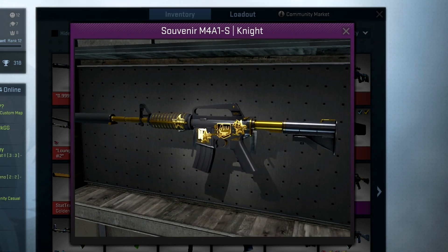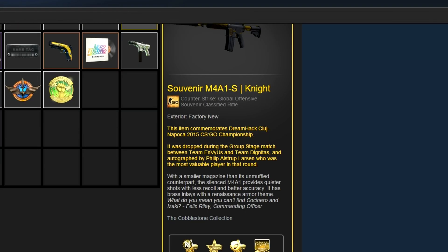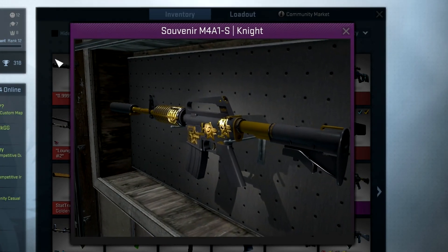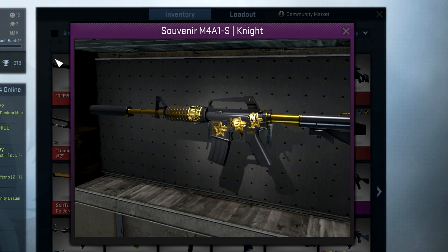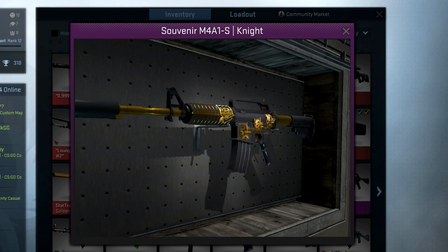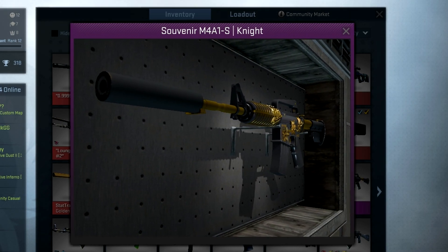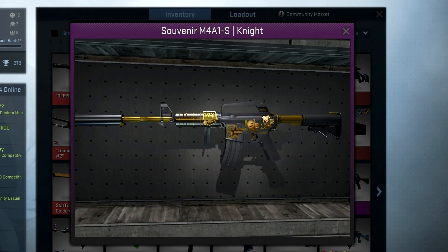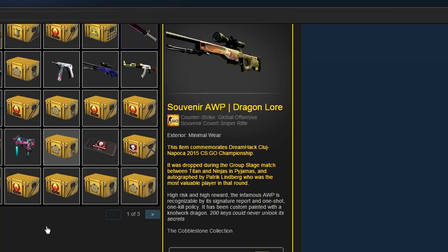I wouldn't suggest opening them, but the second Knight was actually unboxed by one of my friends, Delicious MilkGG. He actually has a video of it on his channel so I'll have that link in the description if you guys want to check it out. The cool thing about these cases is the signature that you get on the skin when you unbox the case is actually going to be from the player that was the MVP of the round where the case was dropped - so whoever was the MVP will get the case signature.